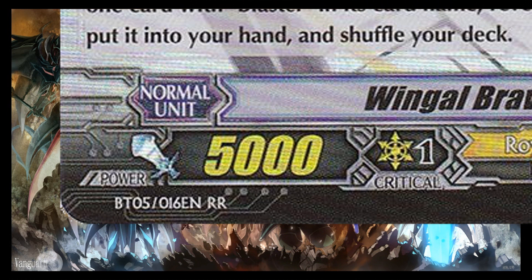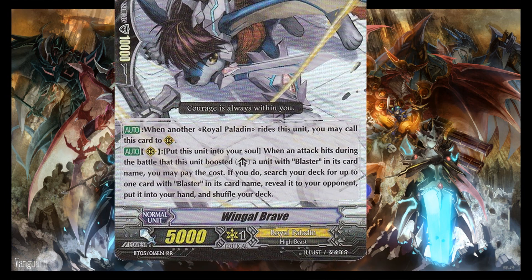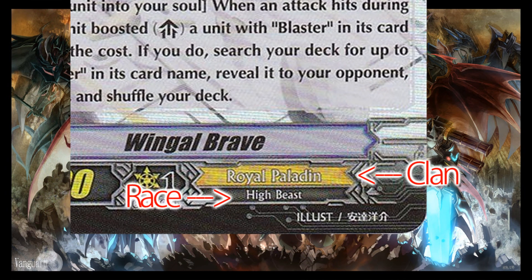Moving further down on the card, we have arguably the most important number: the power, which in Yu-Gi-Oh terms would basically be both the attack and defense of a card. Do not confuse this number with the shield amount above. If your opponent attacks this card, you can only take into account your power — the shield has nothing to do with your defense and is only used to protect other cards. On the right side we have the clan and the race of the card. The clan is extremely important for building a deck, as most decks run only a single clan because many effects require you to have the same clan as the card activating the effect.